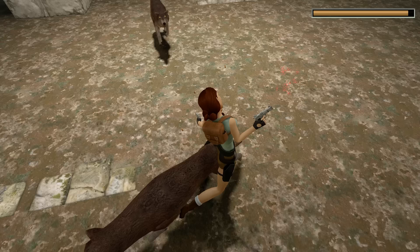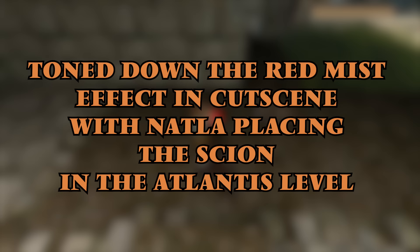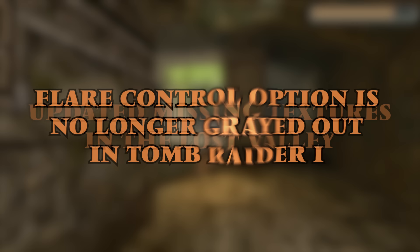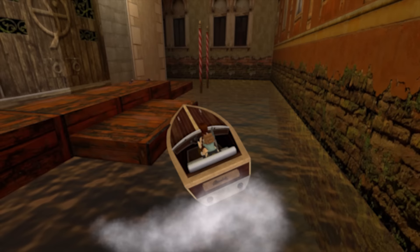Game specific improvements now, starting with Tomb Raider 1. Windows in Natla's Mines are now properly transparent. The red mist effect has been toned down in the cutscene where Natla is placing the Skion in the Atlantis level. Lara can now destroy the Skion with all weapons. There has been an update to the lighting in the Thor Room of St. Francis Folly. Updated missing textures in the Lost Valley. The flare control option is no longer greyed out in Tomb Raider 1. And there's been an updated skybox for Lara's home.